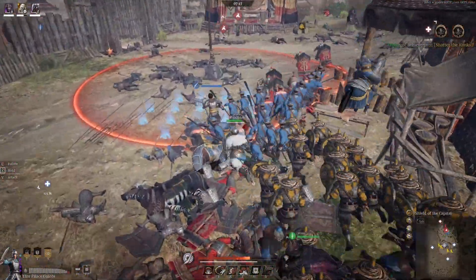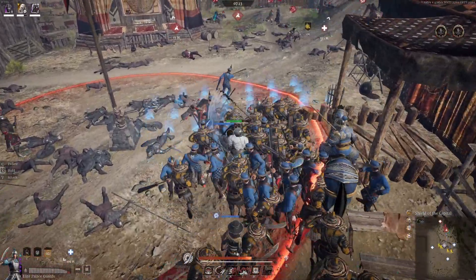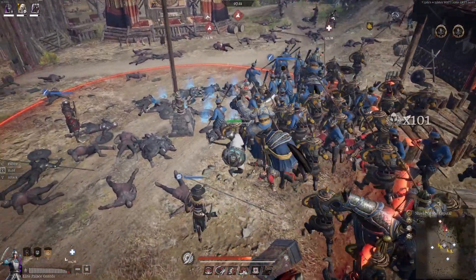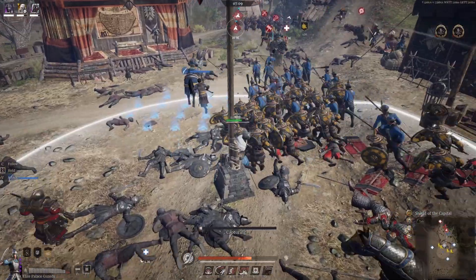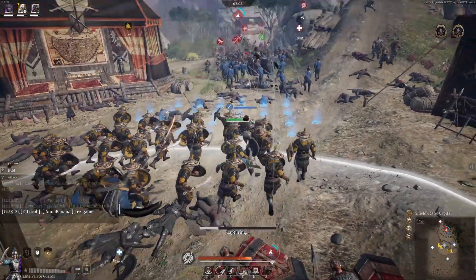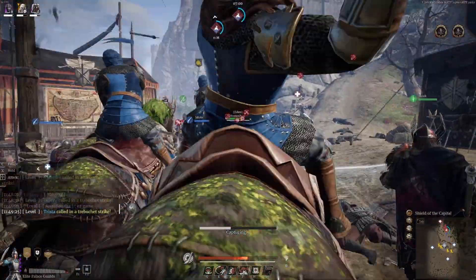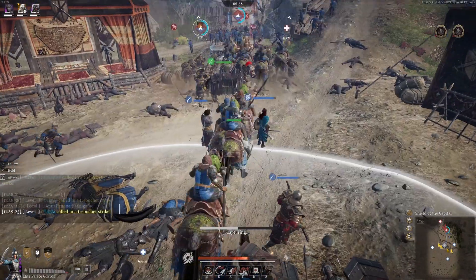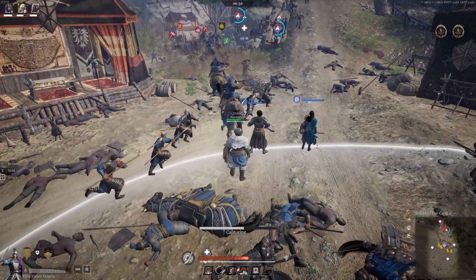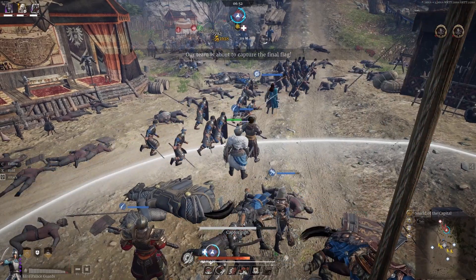It looks like we're going to be able to cap the point uncontested, so I set my palace guards in the F2 formation in the direction of the enemy reinforcements. I'm waiting on the charge cooldown so that I can send my palace guards off into the distance and brace to stop the enemy counter push. The game is basically won at this point, which goes to show how easy it is to win with teamwork and decent frontline units on the pushes.